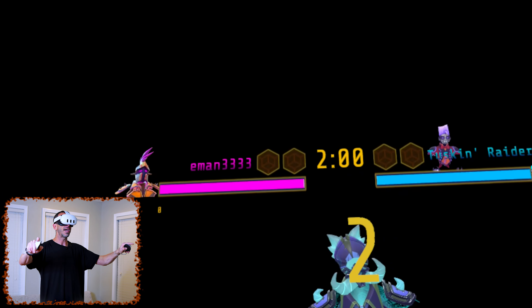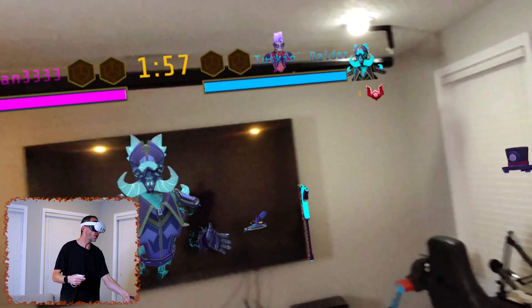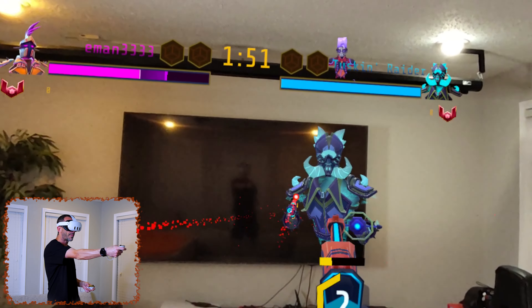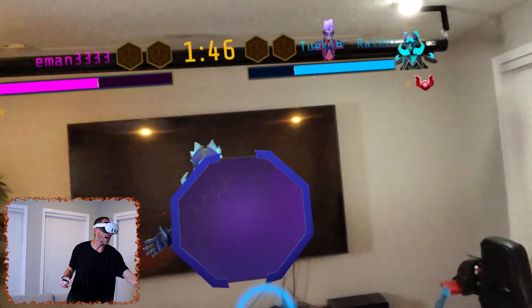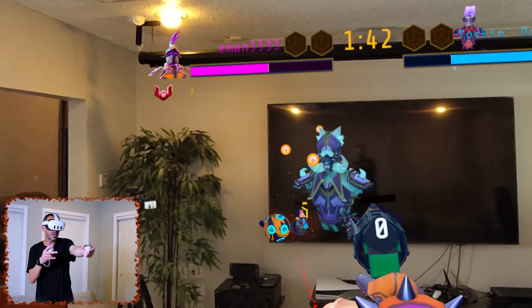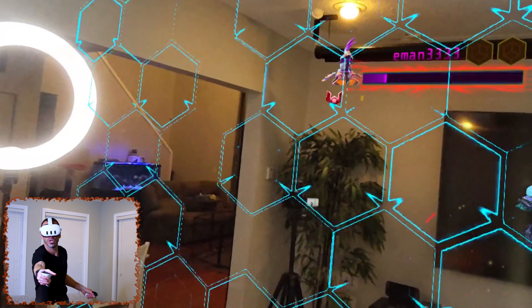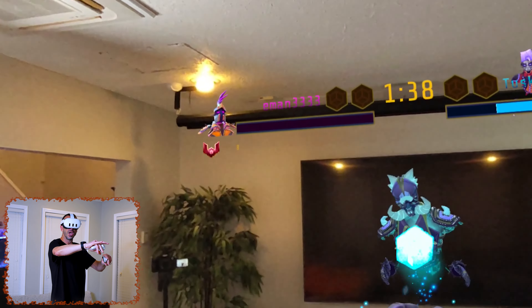Right now we're in regular VR view, but we hold down these two buttons and switch to mixed reality. Here we go — we are in our room now. We have a shield and we can pull a gun. We can use both hands; we don't want to drop our weapons. You can run out of ammo. He's got his shield, and you can see the bullets are in slow motion. He actually just hit me there.